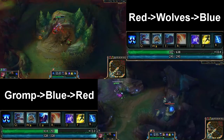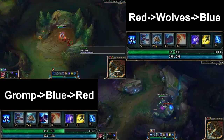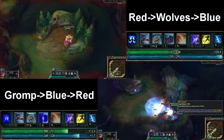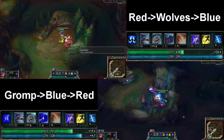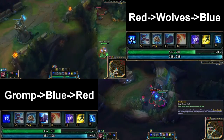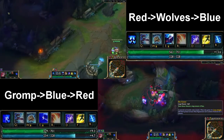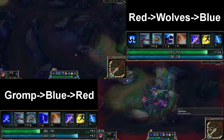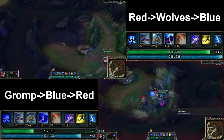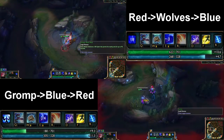On the top left you've got Red to Wolves to Blue, and on the bottom right you have Gromp to Blue to Red. You can see that you actually hit level 2 faster when you start Gromp, obviously because there's only one minion that you're killing. You'll be surprised to know that you actually finish your route at the exact same time either way though — the only difference is that level 2 is hit a little bit faster.